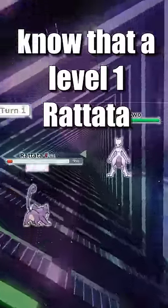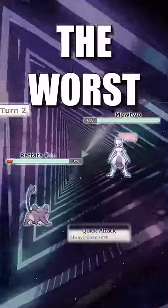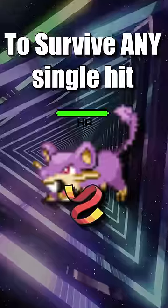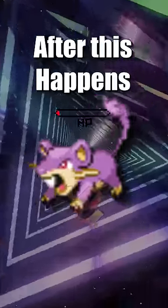You probably know that a level 1 Rattata can beat a level 100 Mewtwo, but did you know that Rattata is actually the worst version of this strategy? Rattata uses the item Focus Sash to survive any single hit with 1 HP, but the item disappears after this happens.